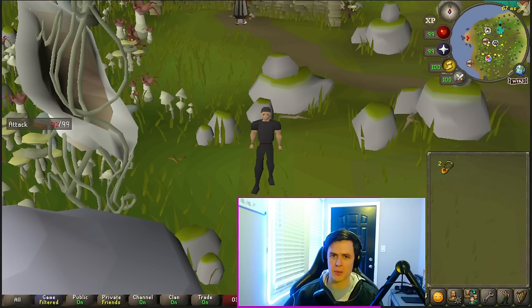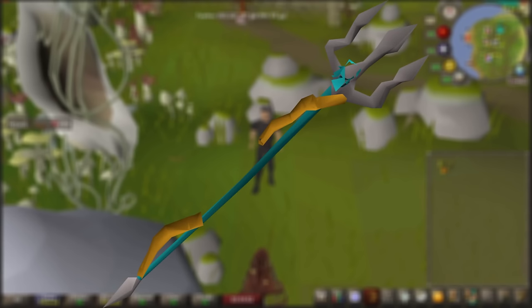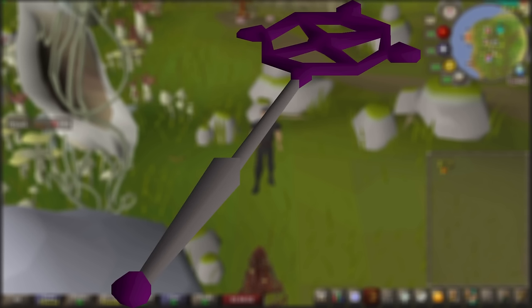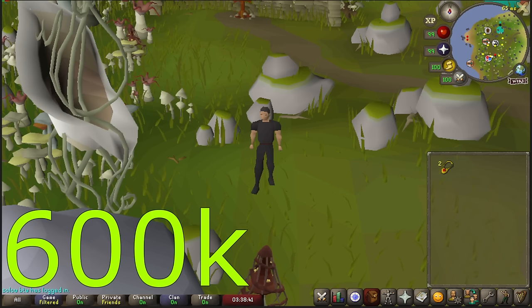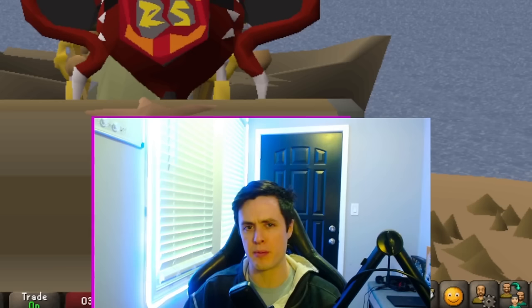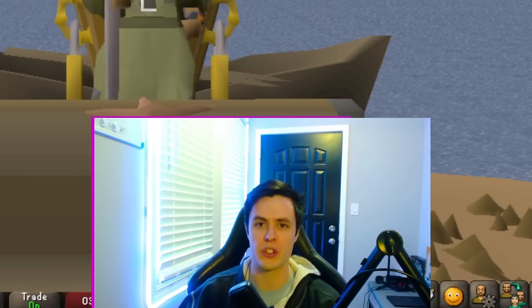For magic, you're going to want two types of setups: a charge staff to use against bosses — things like the Trident, the Toxic Trident, or the Sanguinesti staff — and a weapon that can autocast Ancients, like the Ancients staff or one of the Wands. The Rune Pouch is great for saving inventory space, and I strongly suggest you get an occult necklace as soon as possible. It will be the best 600k you ever spend. There's tons more gear to get; just work towards it at your own pace, and for Slayer task-specific equipment, we'll talk about that later when I cover each individual task.